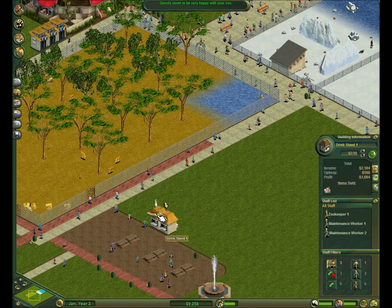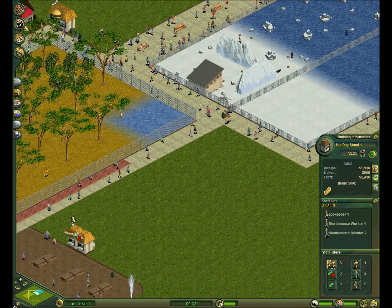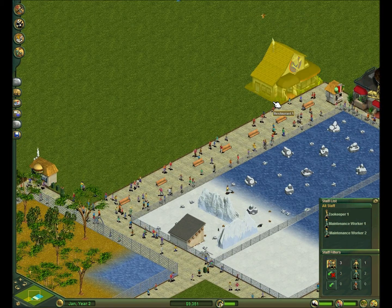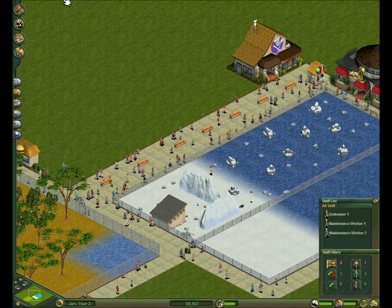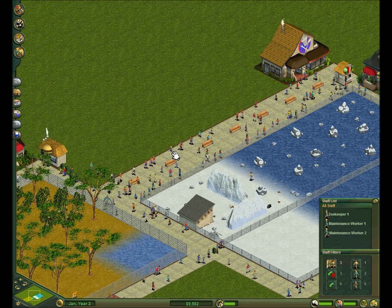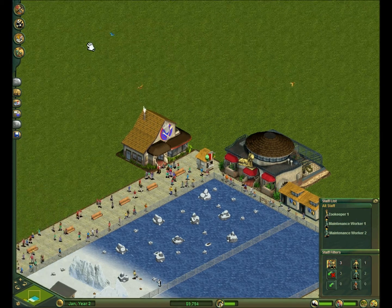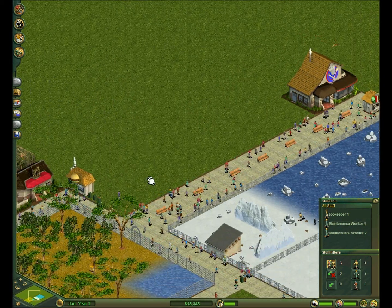Let's see, anything interesting happening. I think I'm going to make sort of an area like this, except a little bit fancier over here. The Bengal tigers are going to go over here, and my square will maybe go here, on the other side of the Bengal tigers, maybe. We'll see how the chips fall.